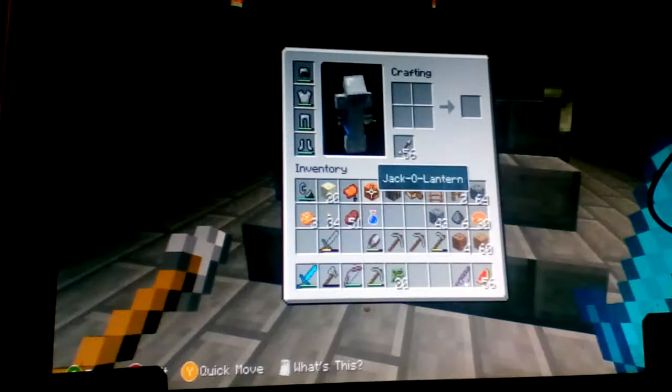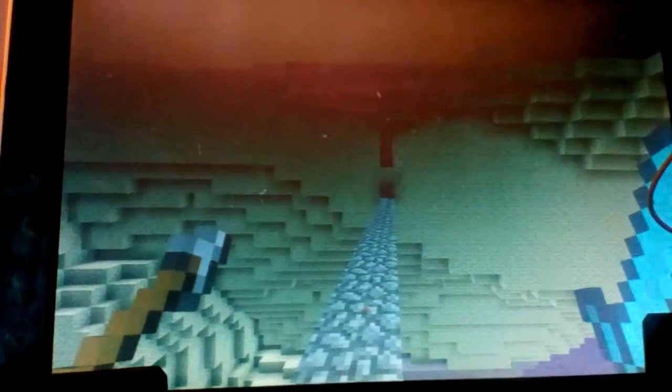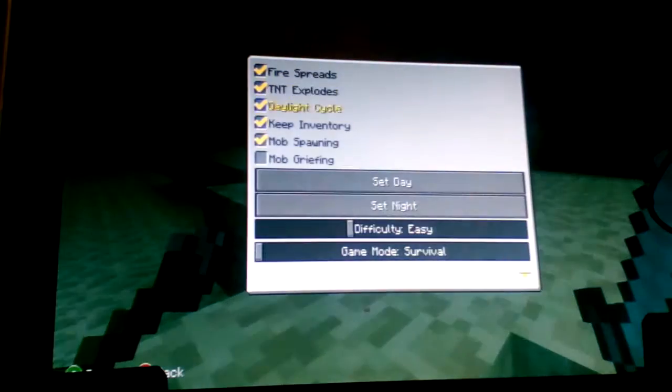I've got to prove I'm good already. Okay, so we've got to go in here. I'm not sure how this is going to be, to be honest. Let's do this! We've got plenty of arrows. By the way, a thing I need to quickly mention is Modgrafting is actually off. Last episode when I was in the end, I realized that the ender dragon didn't destroy any of my cobblestone, when normally the ender dragon would.